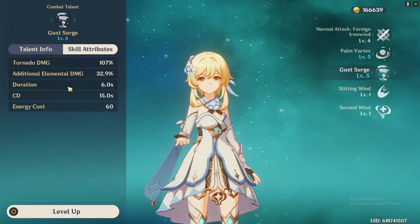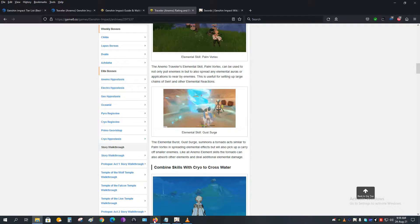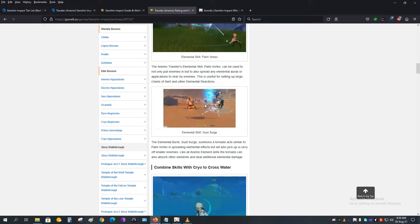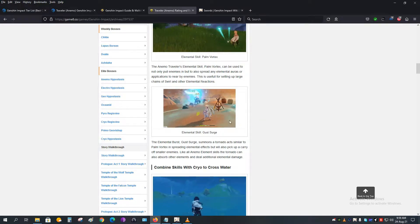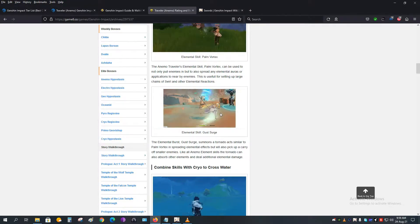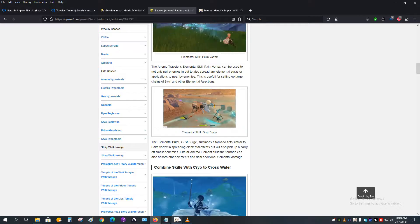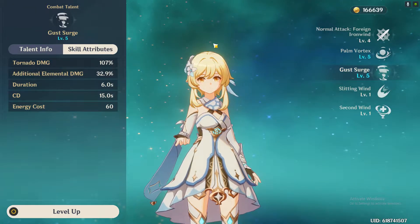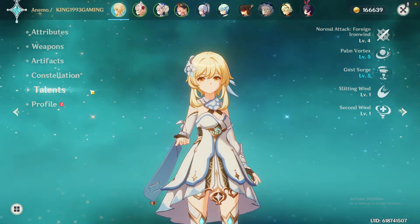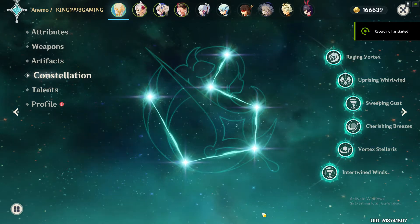The problem with Gust Surge is not the duration — the duration is six seconds — but the problem is that when you use Gust Surge on your enemy, the enemy gets pushed further away. As you can see here, Lumine is using Gust Surge and the enemy is getting away. This is one of the main reasons why I do not suggest using Lumine as a support character. Whether main DPS or sub DPS, she should never be used as a support.